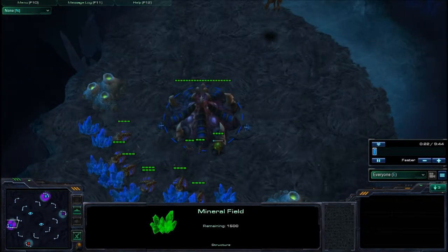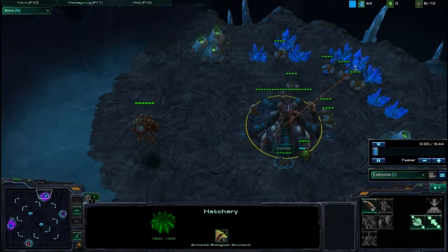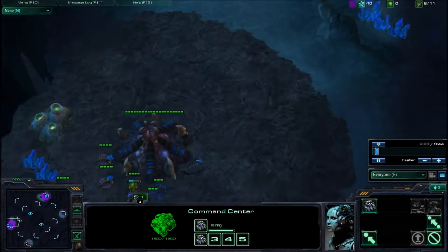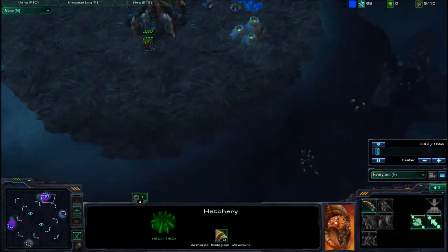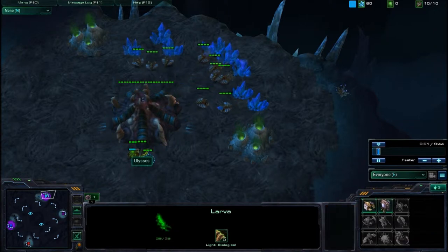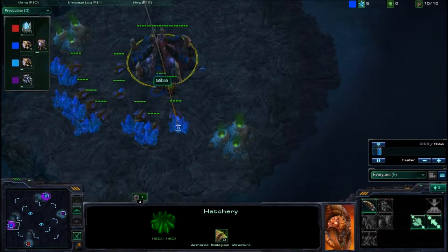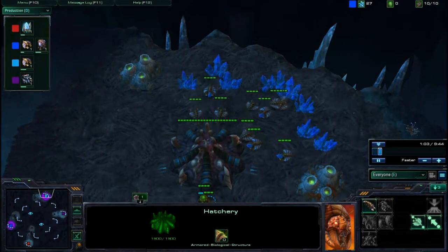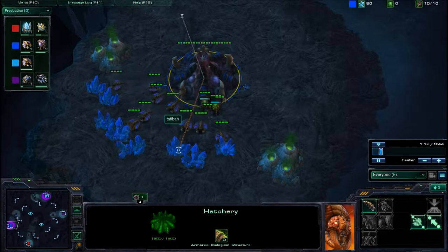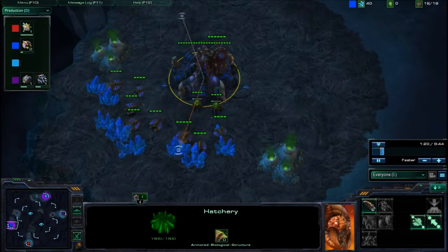We're here today with another 2v2 match from the ladder. In this match, we are going to do a speedling-marine build. The build that I do as Zerg — I don't think it's very common. Most zergs seem to 10-pool. I prefer to 11 overpool and get a slower speed but more lings, and especially more lings over the course of the game. It seems to flow well with the speed of marine reinforcements.